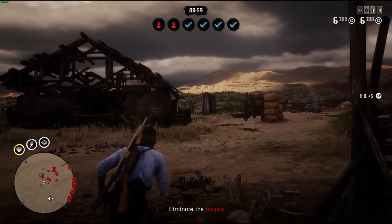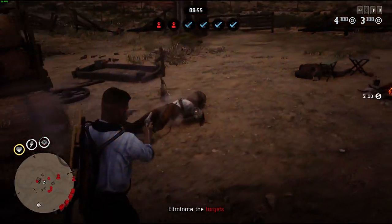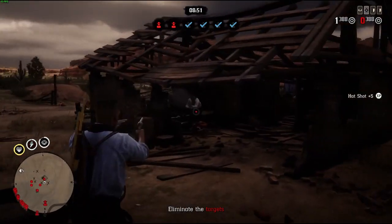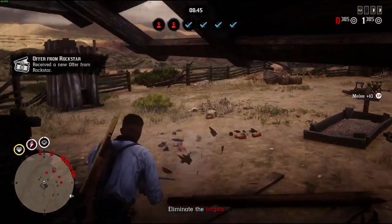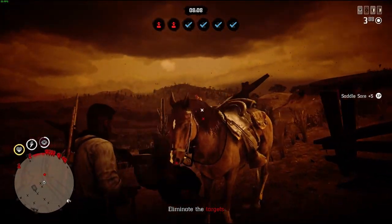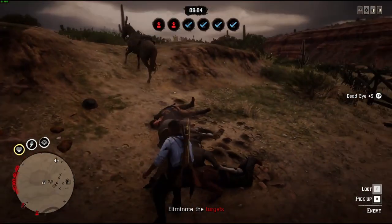So that is the new stuff happening this week in Red Dead Online. As for the bonuses happening this entire month, we have double money on trader sales, double money on free roam missions, double money and XP on plunder, double money and XP on Call to Arms, and double character XP and double role XP on the trade route and free roam events.